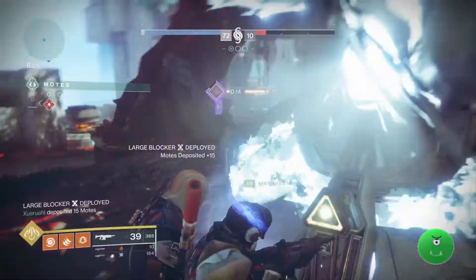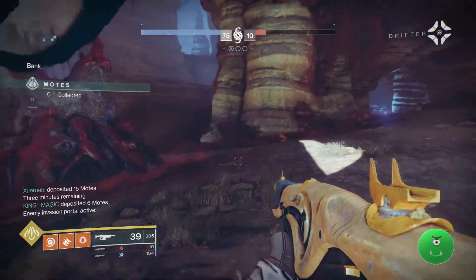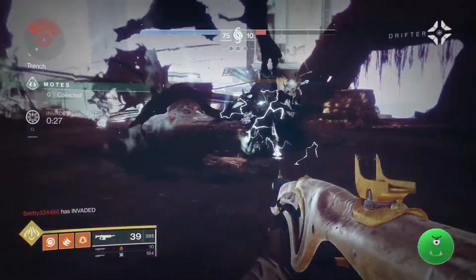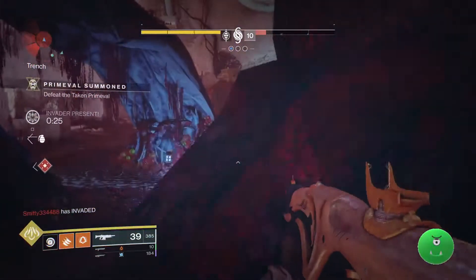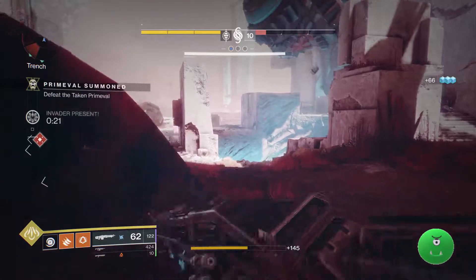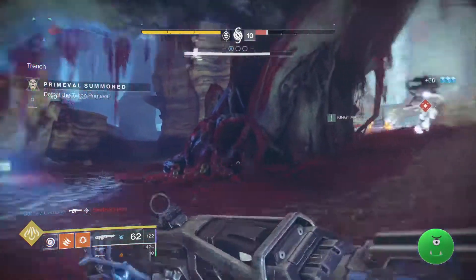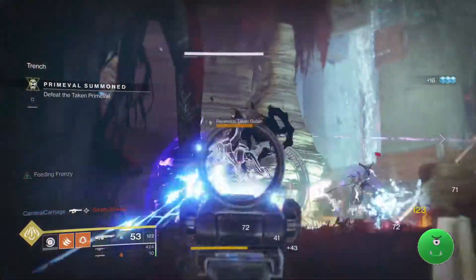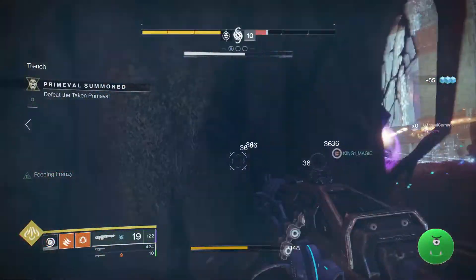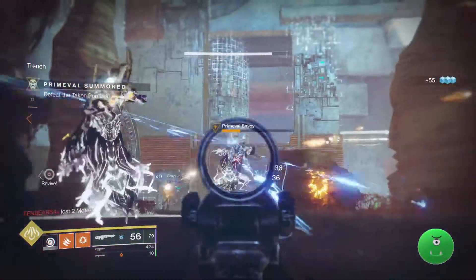Primeval Slayer stacks increase the amount of damage that you do to the Primeval. In addition, you can take steps to weaken the Primeval and empower your own weapons. You can weaken the Primeval by using things like Shadow Shot, Shattering Strike, or Hammer Strike. Those will all weaken the Primeval and all weapon damage will be increased.